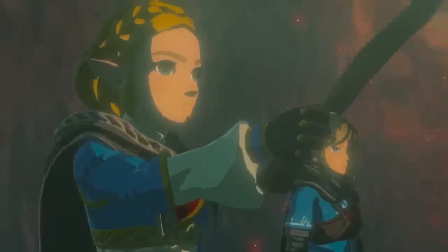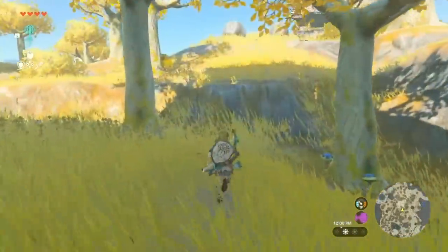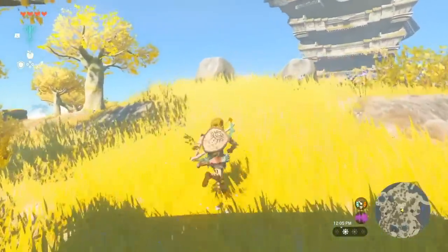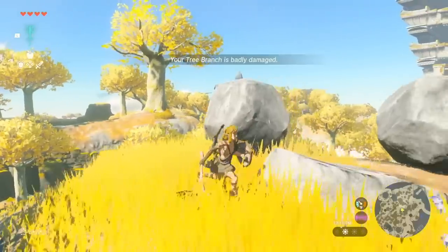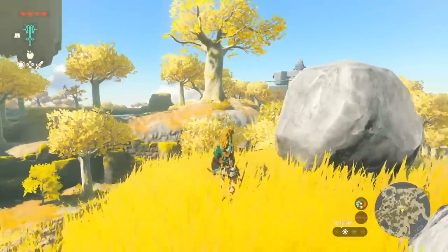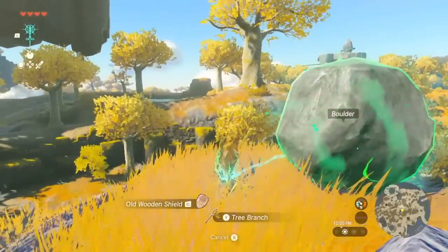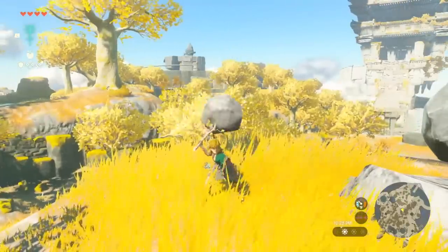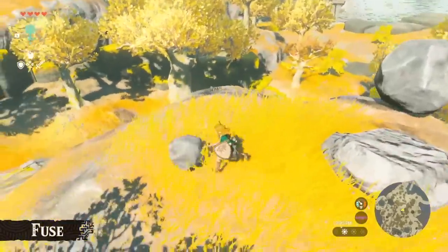Then at some point, as we see in one trailer with his arm already messed up, Link is laying down. When he wakes up from that — Link waking up from something, what a shocking beginning to gameplay — we end up on a sky island somewhere where we learn the initial abilities that Link has, including Ascend, Recall, Fuse, and something like Master Hand. Those are his four abilities.